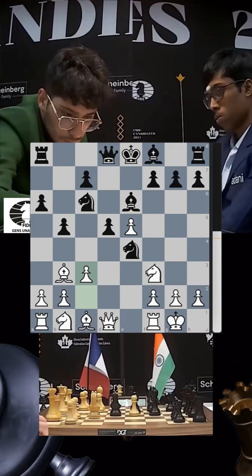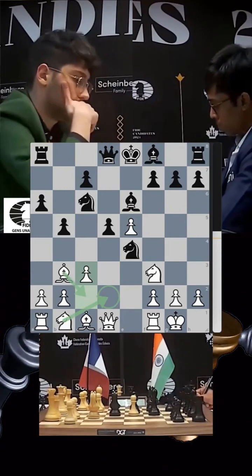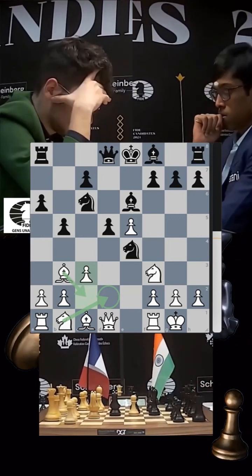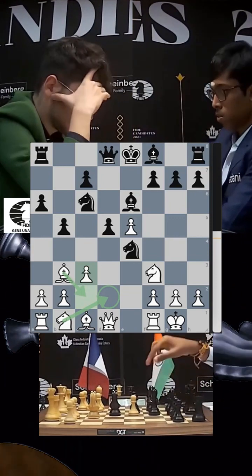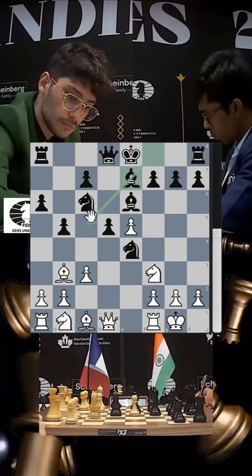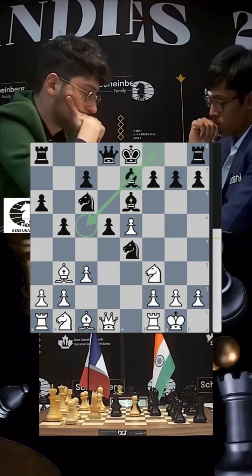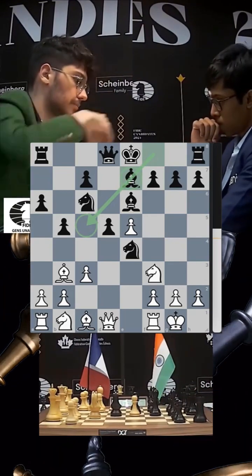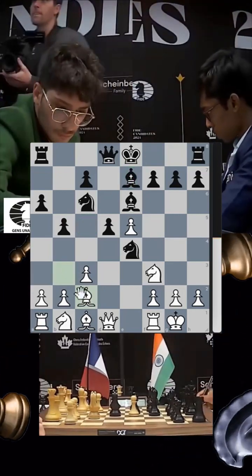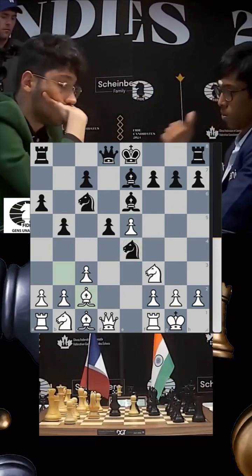Firuja plays his pawn to c3 — very logical. Next you bring your knight out, bishop back, and so on. Pragnananda, thinking for a while, plays bishop e7. It was also possible to develop the bishop actively to c5, but he chose e7. White then brings his bishop back; that bishop is attacking the knight but it's well defended.